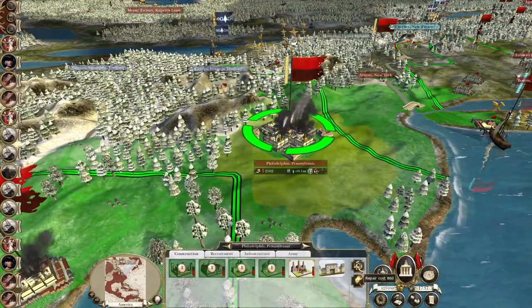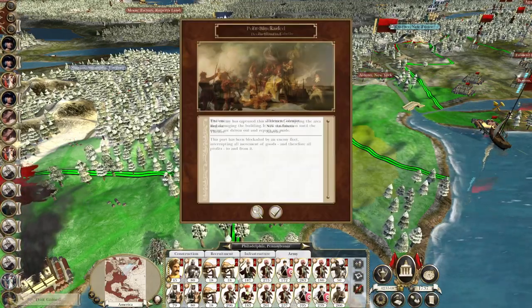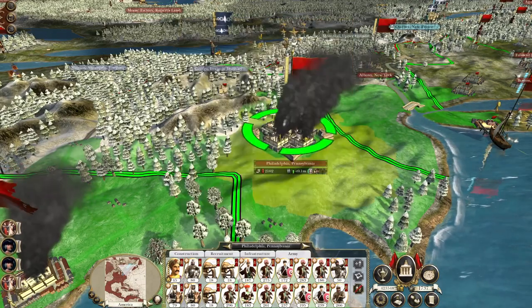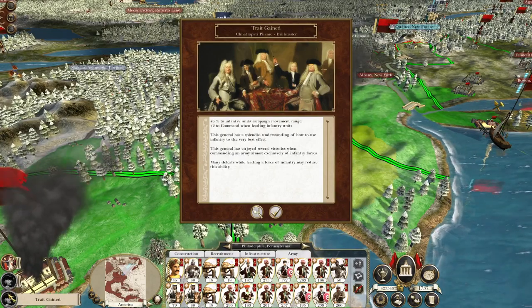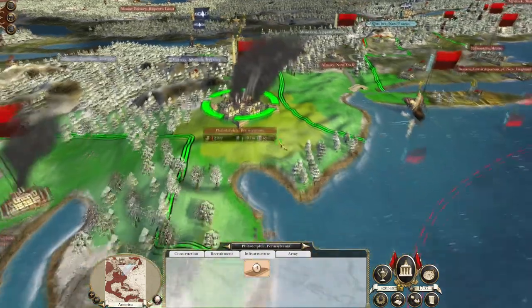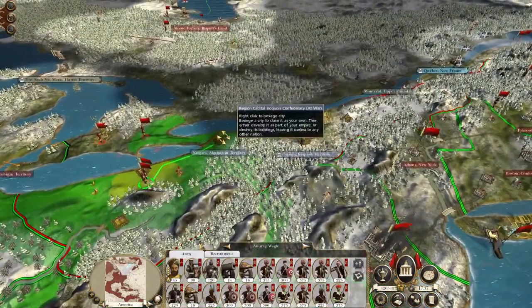They don't actually mind that much. Let's get our buildings repaired. We dealt with all our fleet stuff and building stuff. Marilam was taken - drillmaster and fur trapper for Chattopati. You're being replenished. Now it's onward to the Iroquois territory.